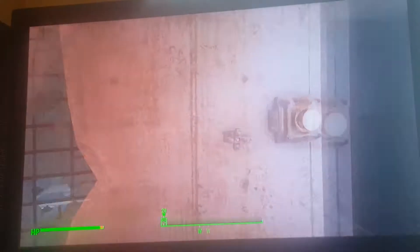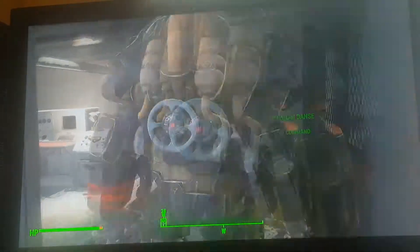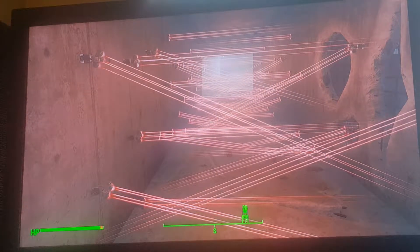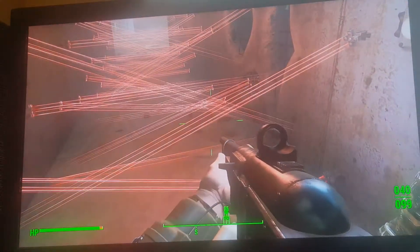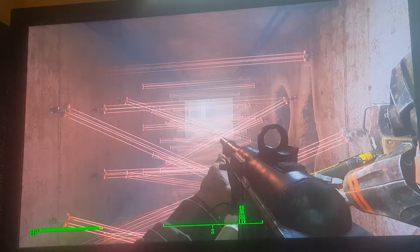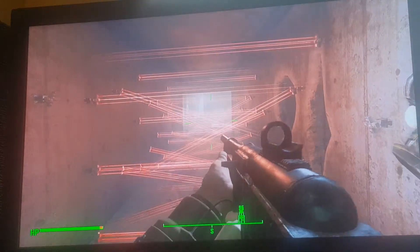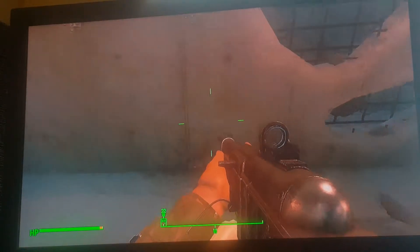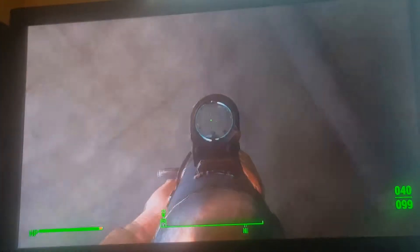If you keep going forward, these laser beams are actually kind of detectors. If you walk into them, there will be three turrets that will just blast you if you're on the opposite side. Like if you walk into it like that, they'll go off and there should be a turret — one should be up here and the other ones should be up here.